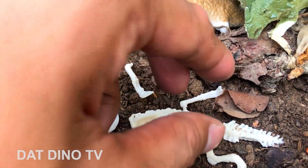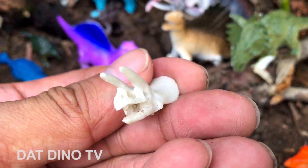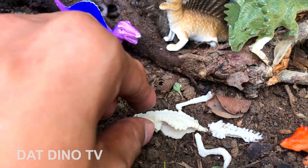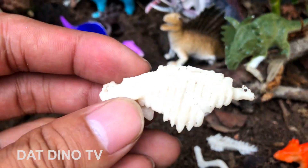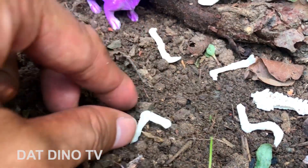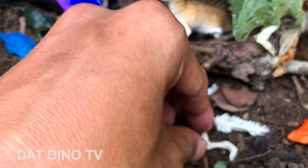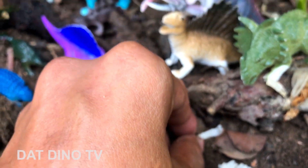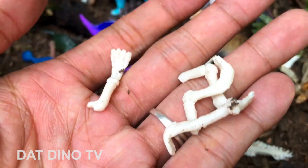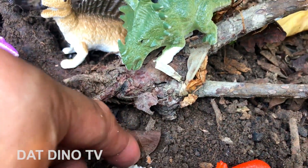Ở đây là cái bộ xương của Khủng Long Ba Sừng đó các bạn. Bộ xương nó lên cho các bạn coi. Con này mất ở trong cái rừng nên là nó sẽ có bộ xương. Đây là cái xương chân nè, đây là 4 cái xương chân nè các bạn. Mình đã nhặt nó. Còn đây là cái xương đuôi của nó luôn nè các bạn.